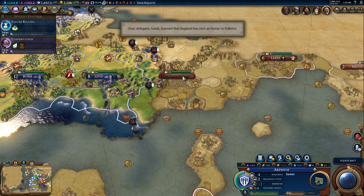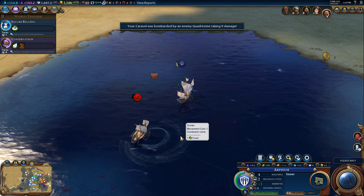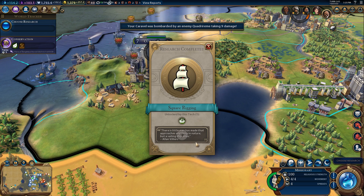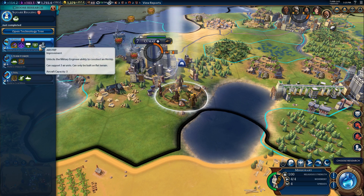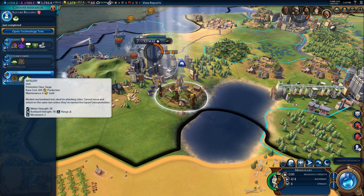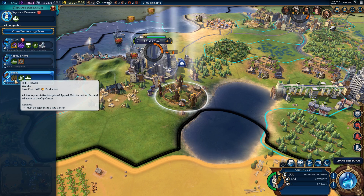Oh no — you sent an old photo of a letter. Shameful. There is little man has made that approaches anything in nature, but a sailing ship does. And I choose research — flight, or artillery? Artillery, because I want to build the Eiffel Tower.